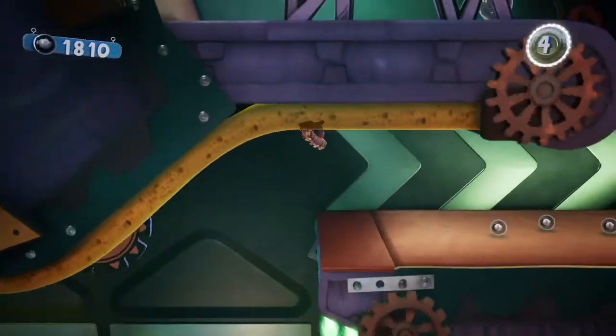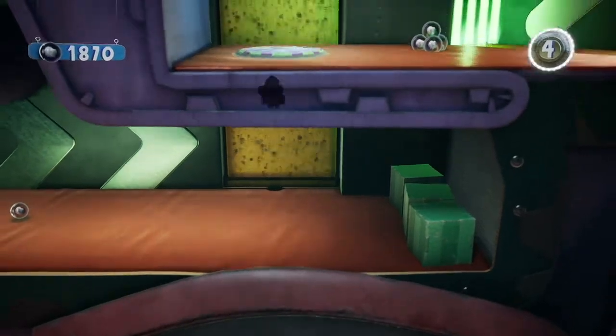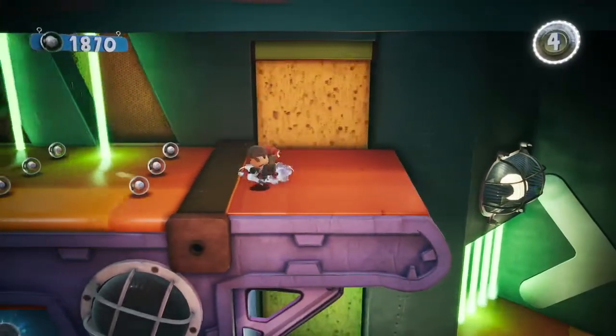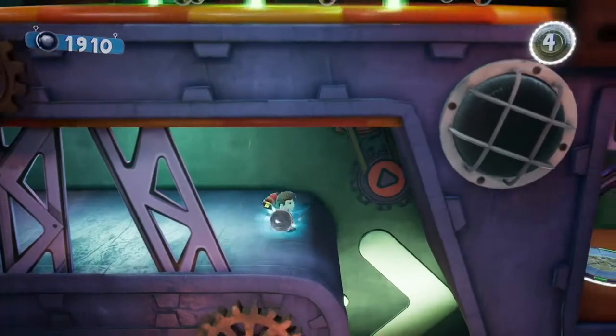We're making our way along and right here is going to be our next orb. What you're going to do is grab onto the sponge and don't let go — ride it fully up to the top and it will bring you to a separate area. After avoiding a few lasers, easier said than done, you're going to be able to grab your next orb just like that.